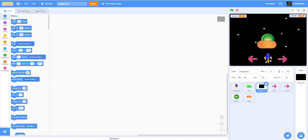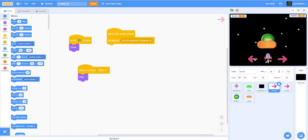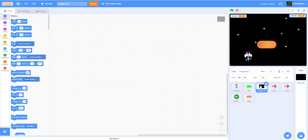Now let's work on the scrolling stars background. As you can see so far, you can select your skin, the previous button works, you click start, and you can move around. We haven't built the galaxy stars yet, but this is basically what we have right now. Next we're going to work on the background.